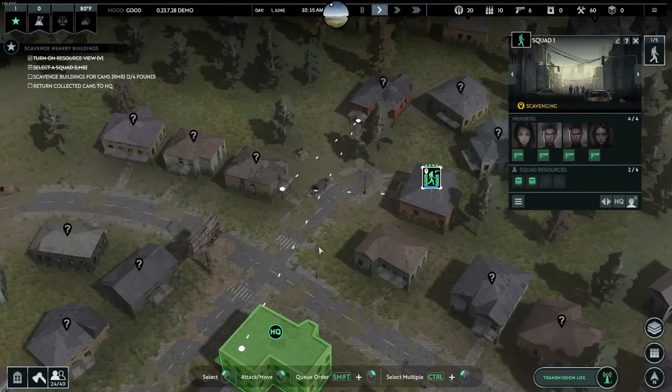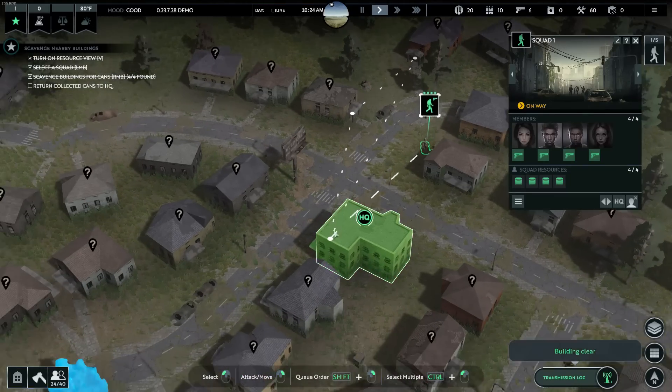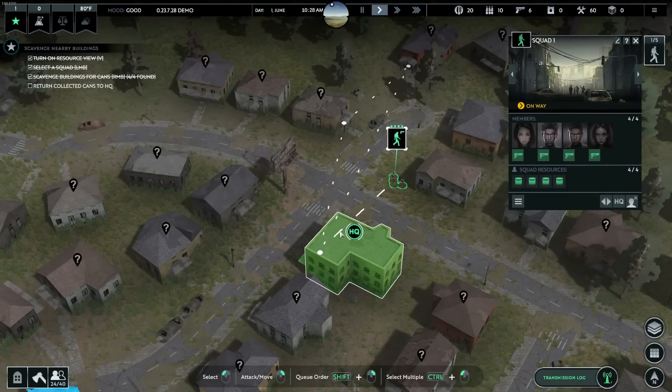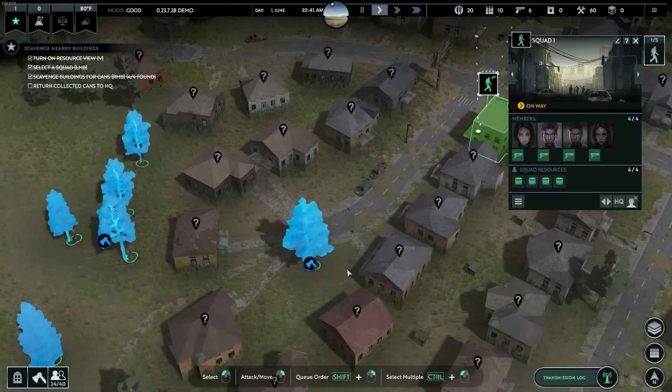The objective of this demo is to survive the final wave, which is quite a lot. But that's okay — I think we're going to make it. Once they're full, they automatically return back to HQ and drop off their stuff.